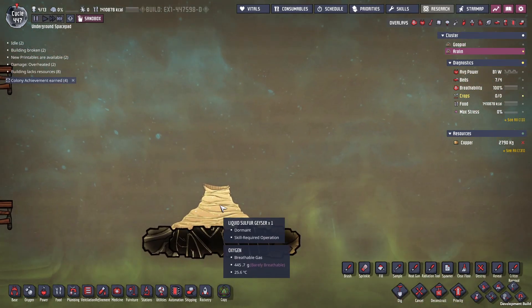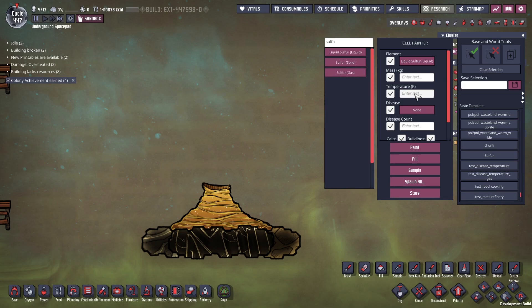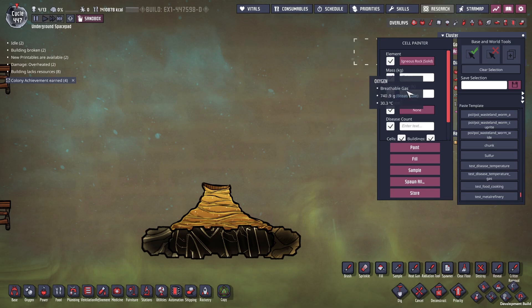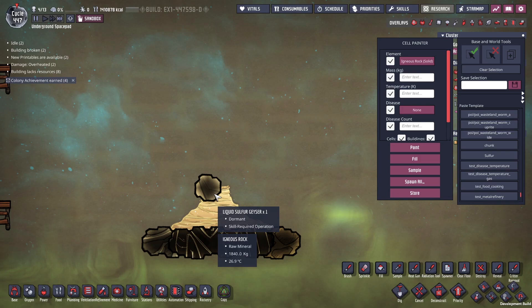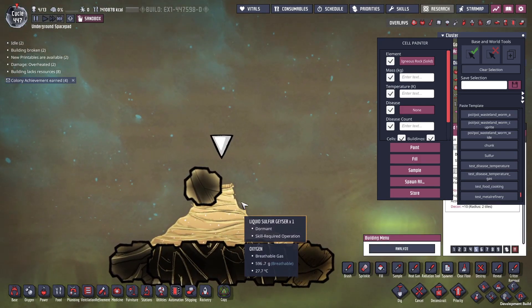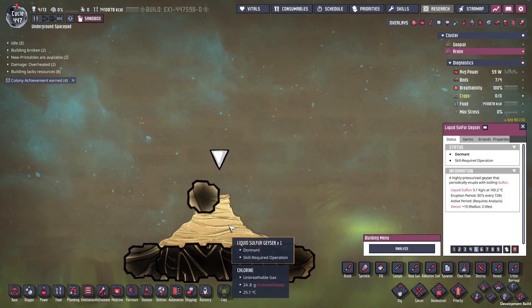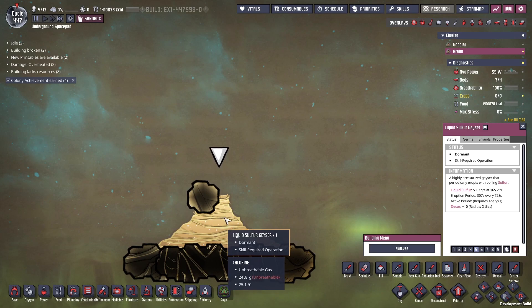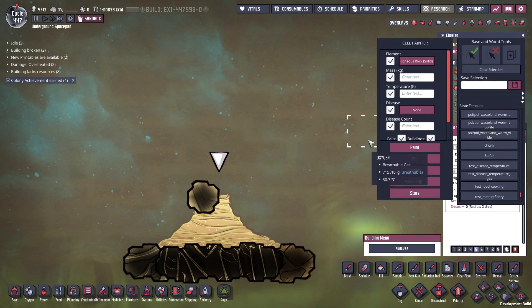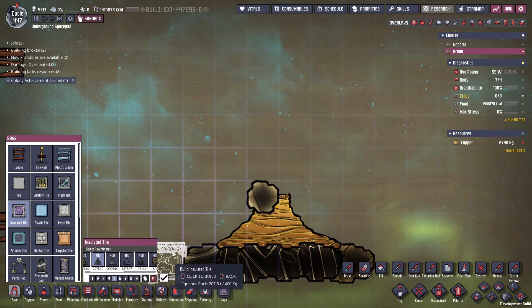I just spawned a sulfur geyser here. One of the main things you need to do before building this whole thing: do not dig out the sulfur geyser so that it is not active while you are building. This is very, very important — do not have an active liquid sulfur geyser until everything is built and everything is ready.